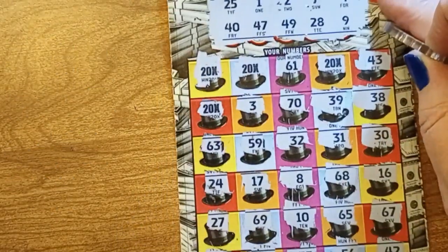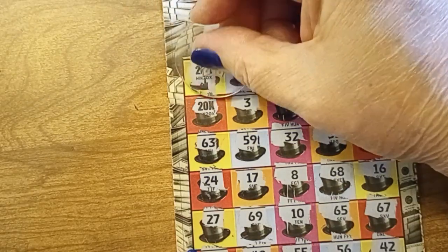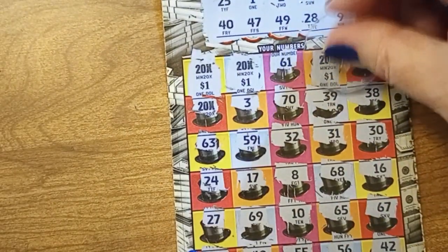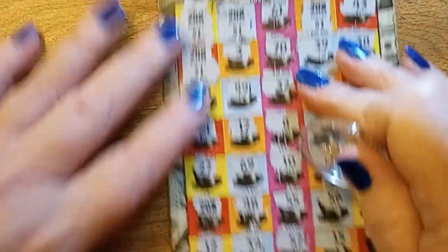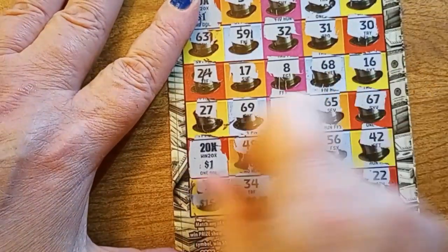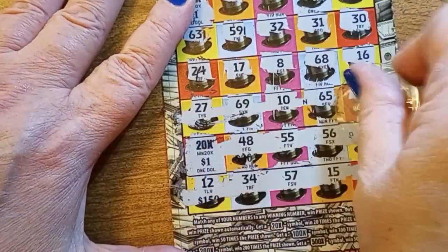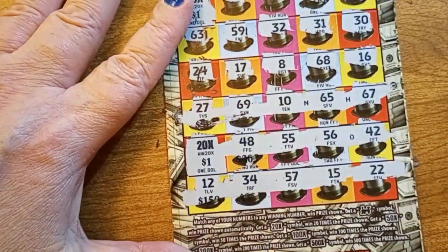So let's go back up to the top and see what's under the 20x's. Something more than a 1? Yep — it's a 1. So that's 20. 40. 60. 80. And a 100. And a 100 — let me verify that. We should find an O — there it is. O-N-H. There's the N. And there's the H. $100 winner!